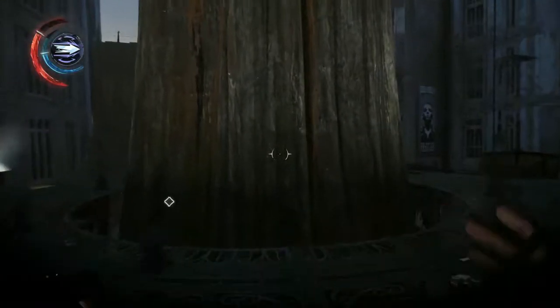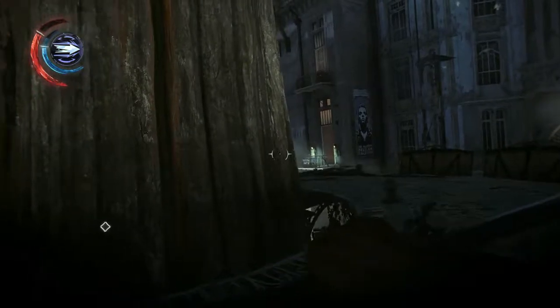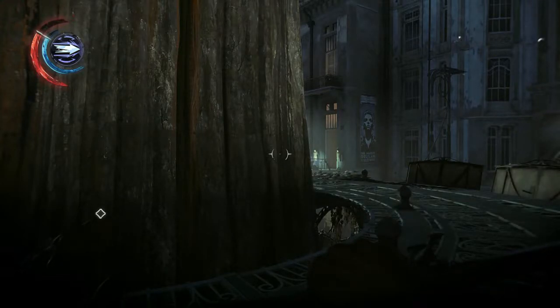The watchtowers have a giant spotlight sweeping back and forth, which is white. If you end up in its beam it will turn red, nuke you, and you will die. So don't get into the light.